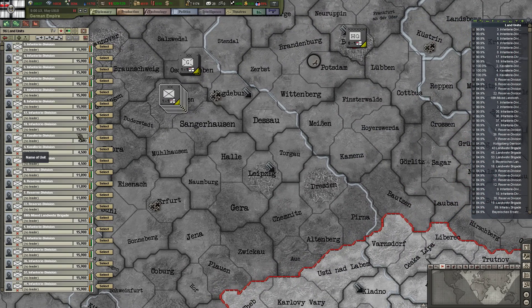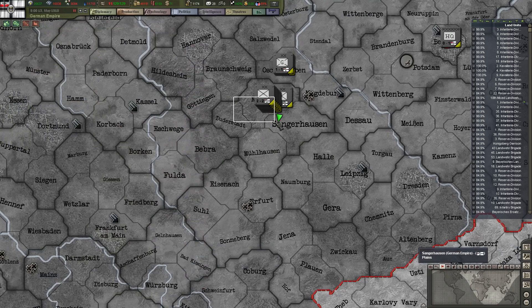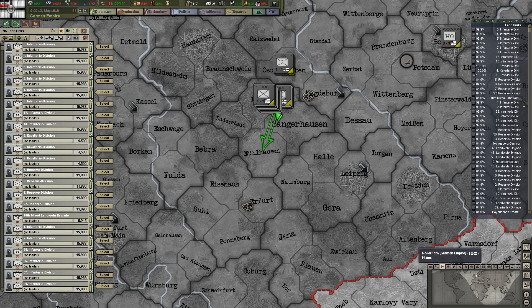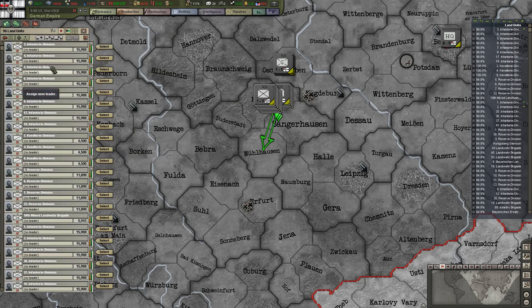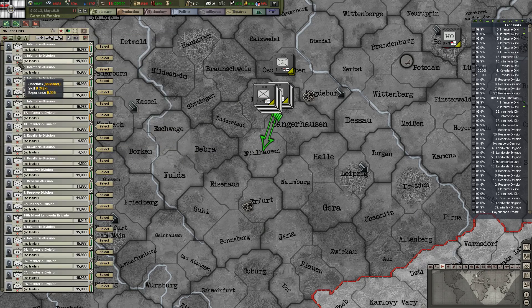There's so much here — cavalry, infantry. So the first infantry division, the second infantry division, third, and just go strategically — fourth and the fifth.